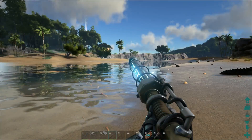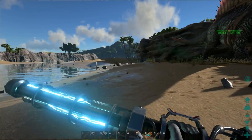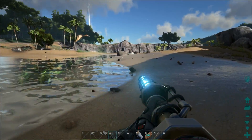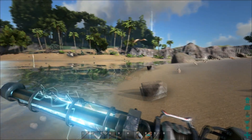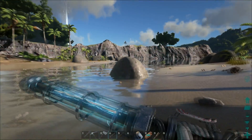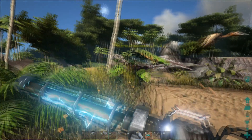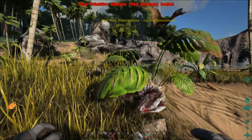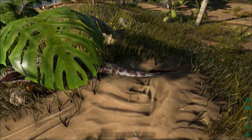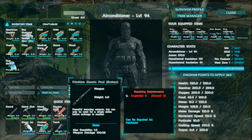Let's find something to practice on. This electric prod inflicts heavy torpor apparently. For how expensive it is, this thing better knock something flat in two seconds. Let's go try it on a Dillo - the amount of tames I've lost to those guys. One hit and he's down! But the tool broke - 'Powerful stunning but can only be used for a single strike before a recharge is needed.'